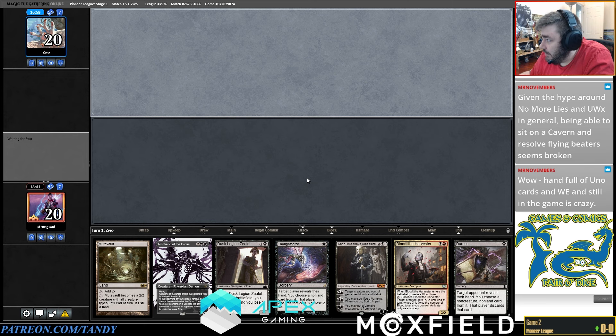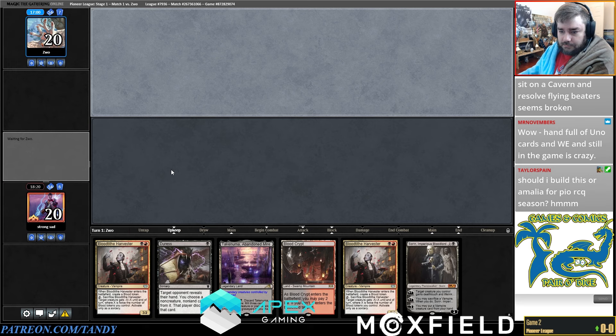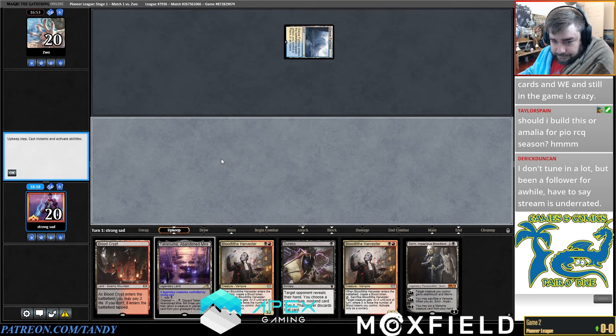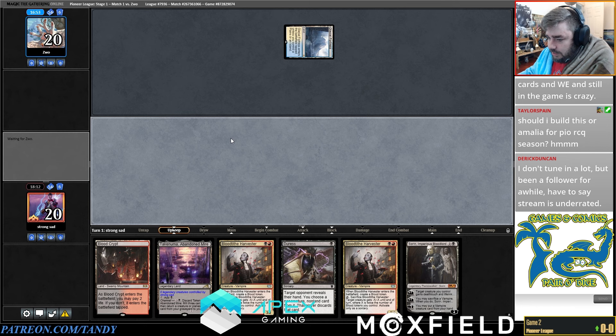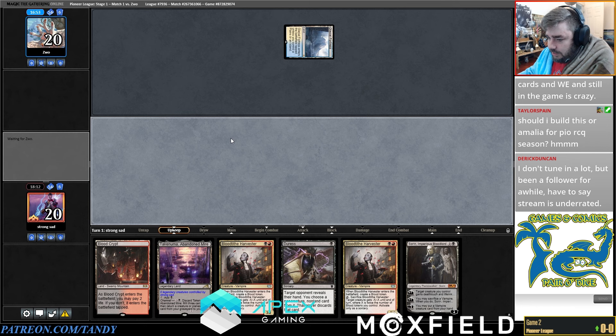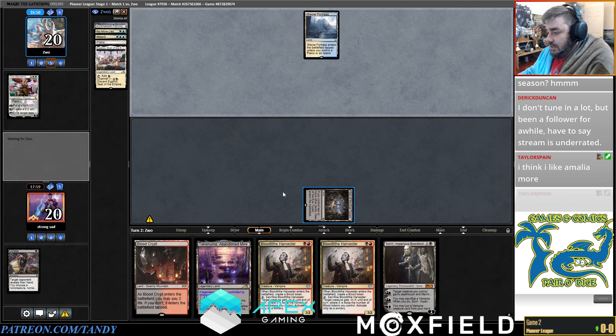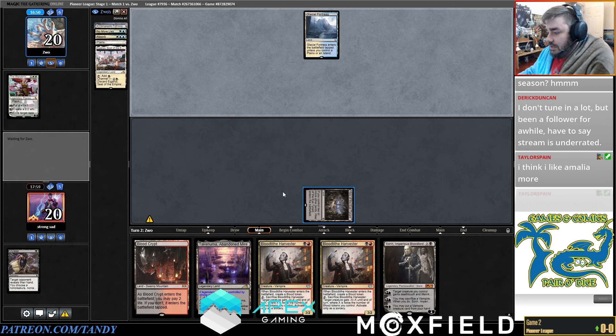This is obviously a mulligan. I'm going to keep this one and put back Bitter. Let them counter the two small creatures, and then hopefully Sorin gets to put in a Veinripper in a minute. This is going to hit a No More Lies. They're trying to save the Absorb for something like Sorin, which I don't blame them for. Let's attack — we'll probably go Thoughtseize into Fable. They'll Absorb this, probably, unless they have another counter.